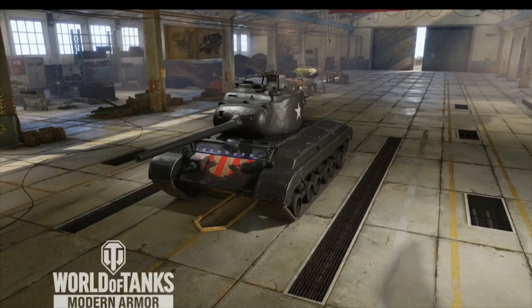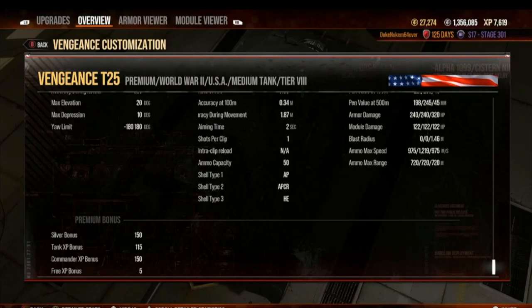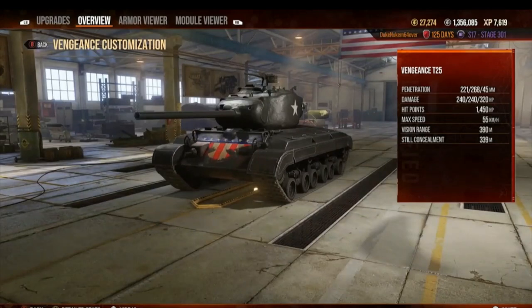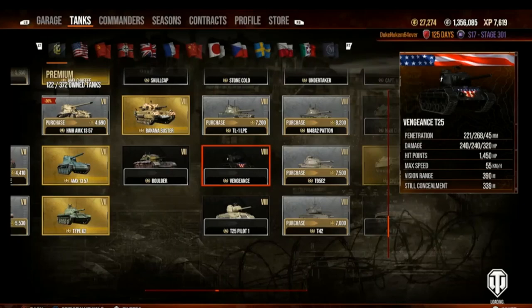This is the Vengeance — a tier 8 medium tank, another butt kicker type that was on sale about a month ago. All these tanks will come on sale at some time during the year. Looking at the bonuses: 50% silver, 50% Commander — almost the same as the Astron Rex. The main difference is that the Astron Rex is an autoloader while this is a one-shot regular tank. As a tier 8 it'll face tier 9s and 10s, looking at about 6 games an hour. Solid, but not super awesome.